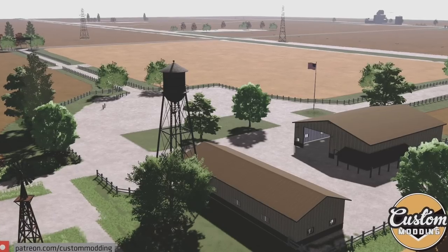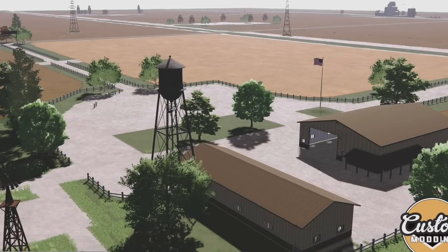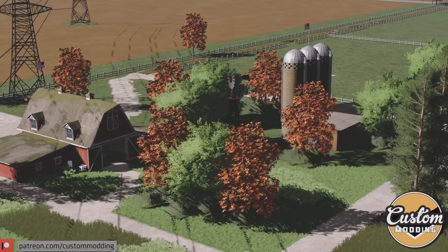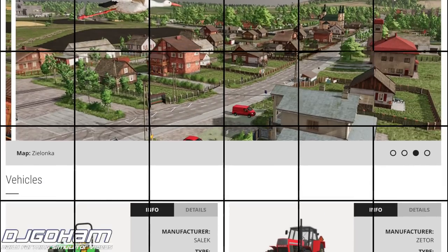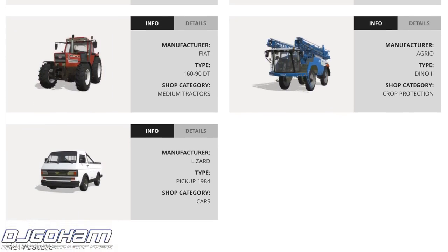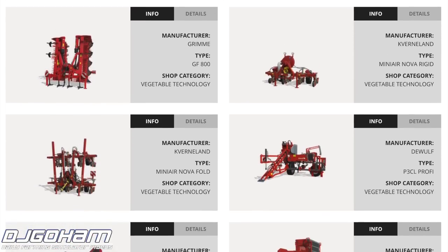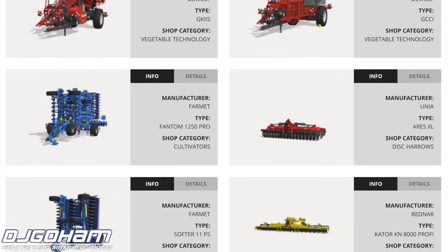Lastly, Custom Hunting shows off a new conversion they're doing — RZR Farms. They will be using the layout of the fields and farms from a previous map and updating everything else to Farm Sim 22 specs. It will have new buildings, grain bins, roads, and textures. The map is 4x, and Custom Hunting plans to do a console version as well, which is super cool. Links to everything we talked about today can be found in the description, and you can check out this entire video in the form of a news article at FarmSimNews.com.